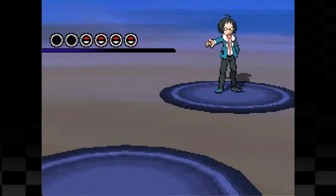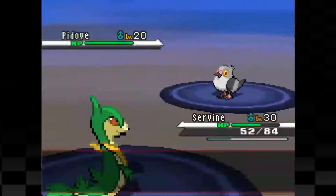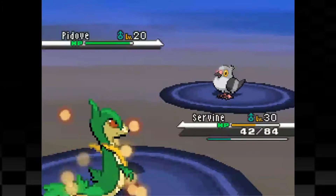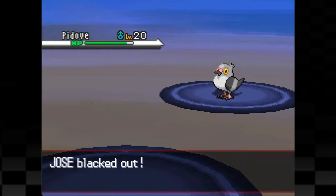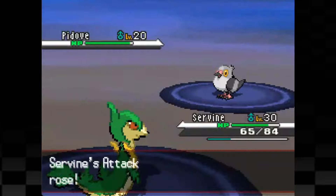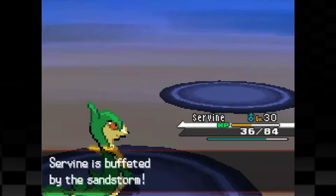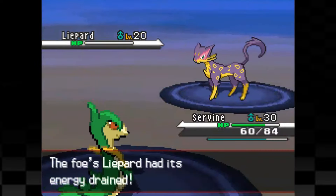Now literally seconds later we run into the champion again who wants a fight. I won't lie, I did lose once - Air Cutter does a lot of damage to us plus we're taking additional damage each turn due to the stupid sandstorm. Second attempt goes much better. I take a little less damage from Air Cutter after a couple of Growths and take it out with Slam. From here I begin to Grand Slam the hell out of Cheren's entire team, except for the Liepard which I suck dry with Mega Drain for a little bit of health back.